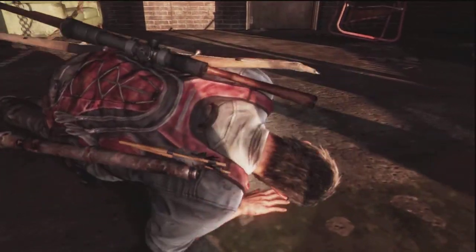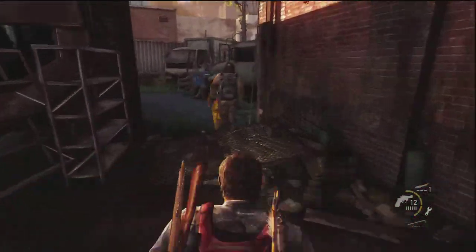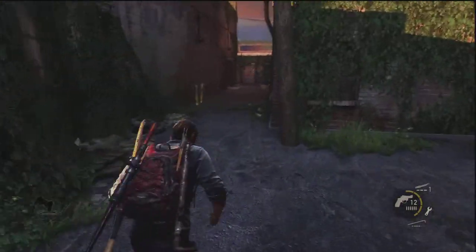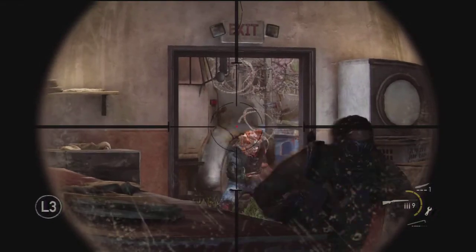Once you get to this part, a little mini cutscene will happen. There are no artifacts once you get up and start running around here. What you want to do is run out and then run to the right, then run down here and wait until they get to the door. Once you get in here, aim for that door right away with whatever gun you have.